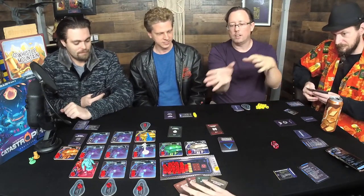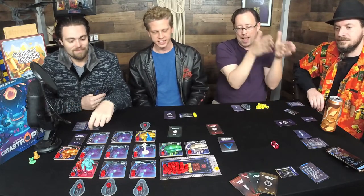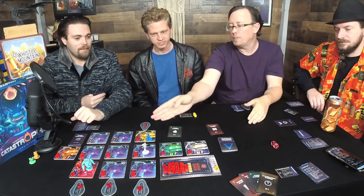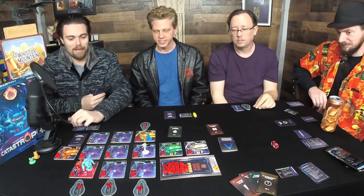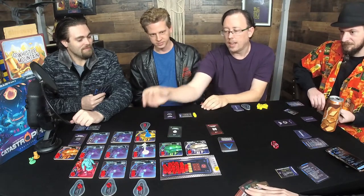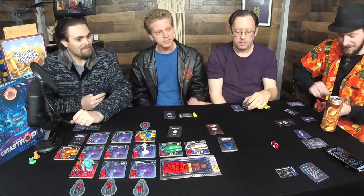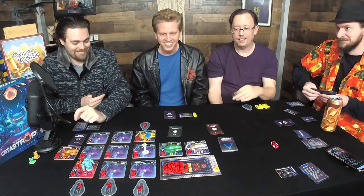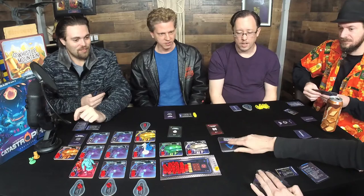He interrupted her past escape attempt, so she's not able to escape now. The fuse is now set to F. He set it to F — I have no idea where F is. The action she was going to do she gets back, so she can draw a card, do whatever. If you have another patch electrical you can tee yourself up for next time.